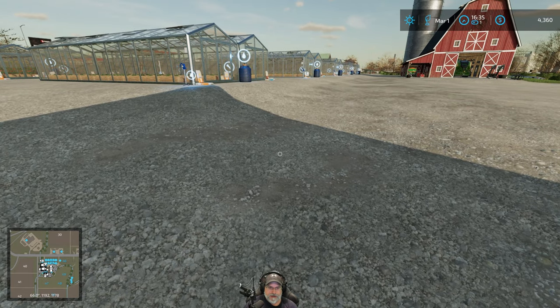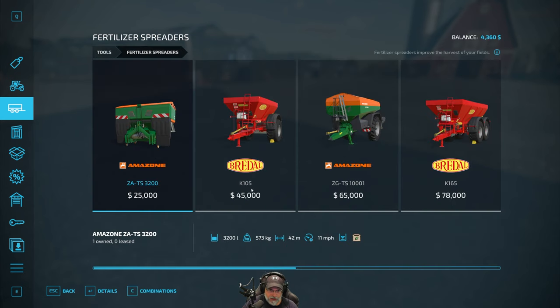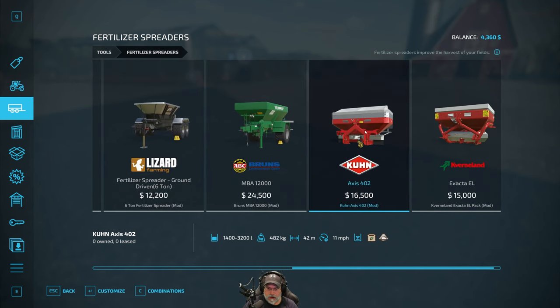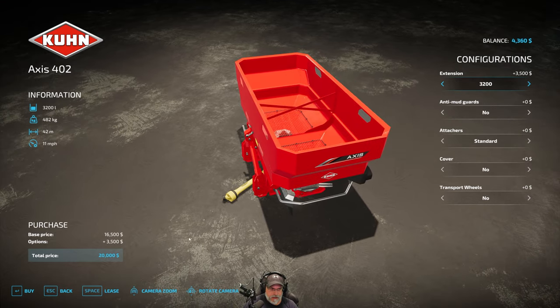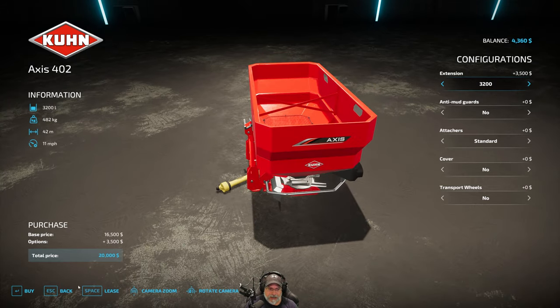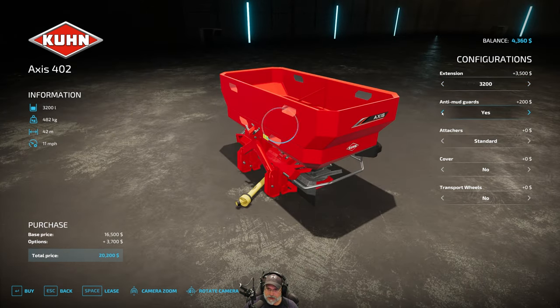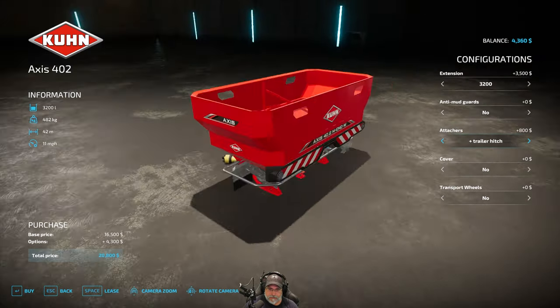I'm going to go into the shop. I have a mod — I think I've probably already showed this to you guys — I did install a mod. It's a Kuhn rear mount spreader right here. If we add the 3200 extension to it, then it has 3200 liters. This can do both lime and fertilizer. I'm going to go ahead and actually buy this when I can. It's $20,000 to buy it with this extension. You can also get it with mud guards, and you can get a trailer hitch on it for another $800.